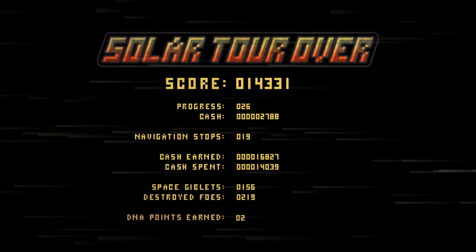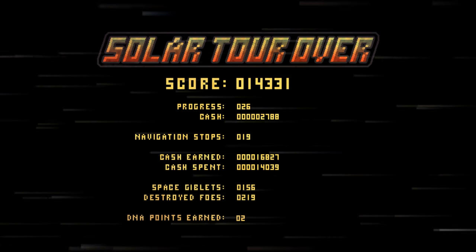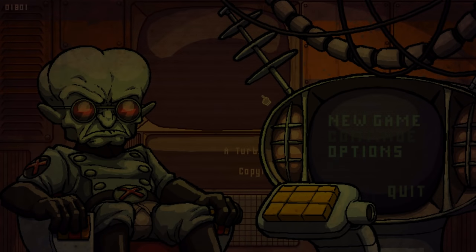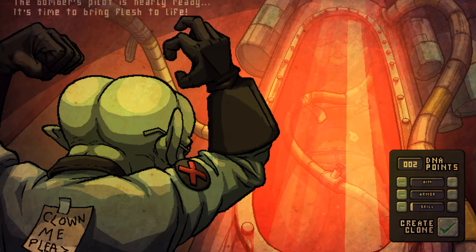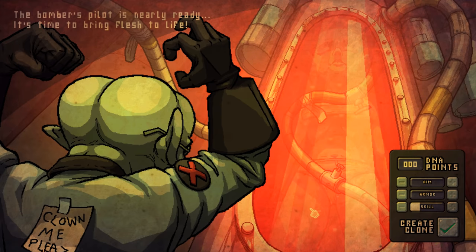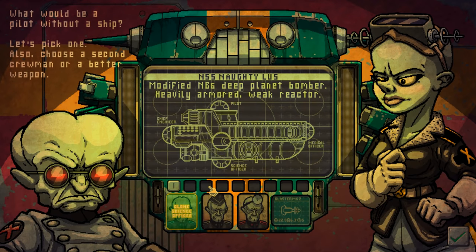I like this music as well. Progress. Solar tour over. DNA points earned though, so we can improve our beginning pilot even more. All right. Well, it's a new game. Where's my DNA points? I've earned DNA points. Where are they? I don't understand. So we could try the modified NB6 Deep Planet Bomber — Heavily Armored Weak Reactor. Well, let's try that for a start.